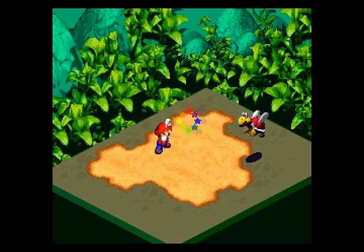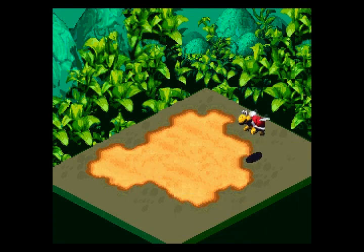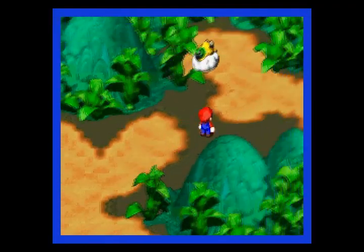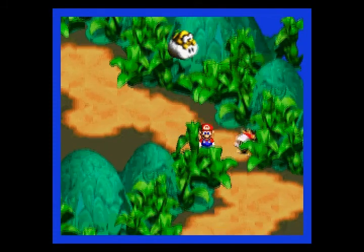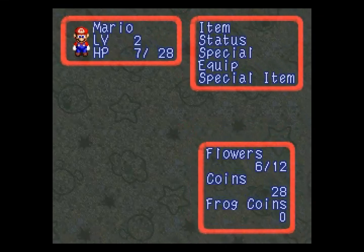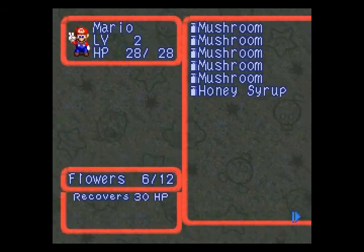Now let's take the Lakitu out with a well-timed jump attack — 87 damage. My HP is really low after that battle, so I need to use one of my items. I have all kinds of mushrooms — 30 hit points for that. There we go.